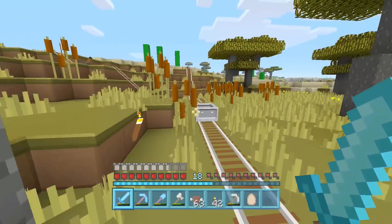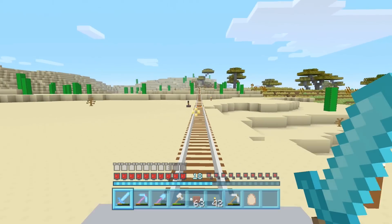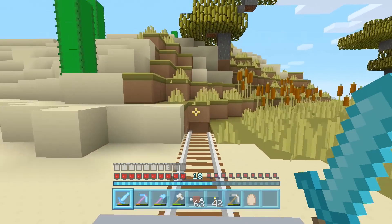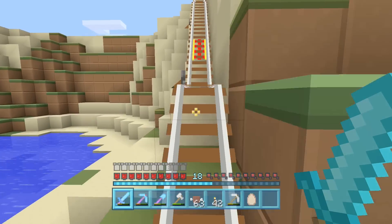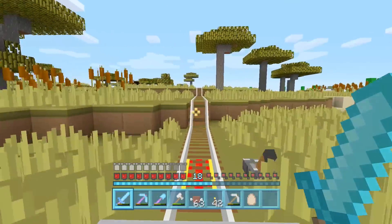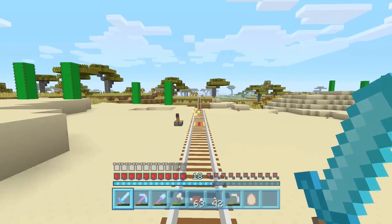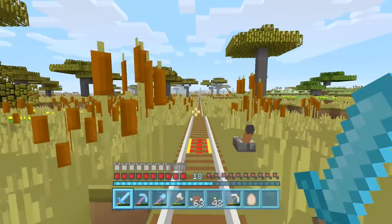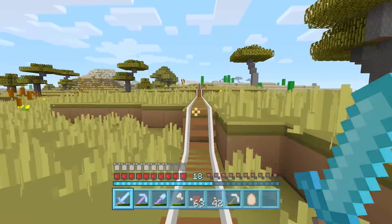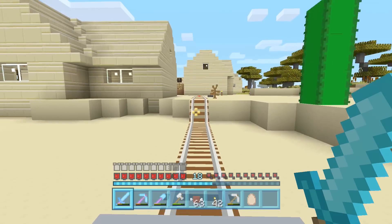I don't think that is going to happen - one way or another we're going to work out how to get this trophy. It would be a shame to get them all apart from this one, because this seemed like one of the easier ones. It took a lot of time to mine all the cobblestone, but in theory it's very simple. I don't even think there are any empty chests over here actually. I guess I can take whatever is in some of these chests and put the cobblestone in instead.